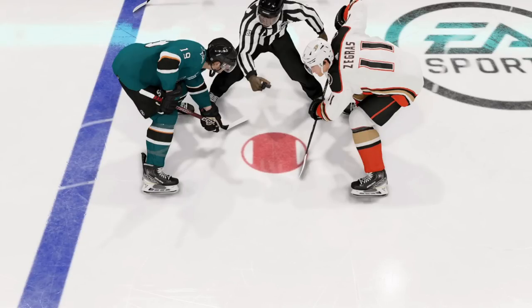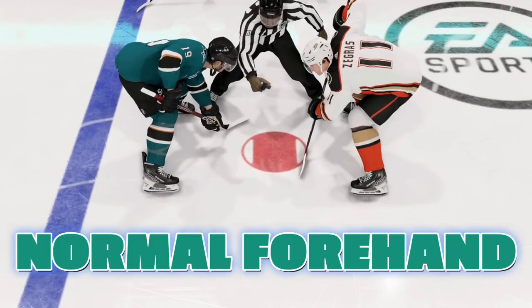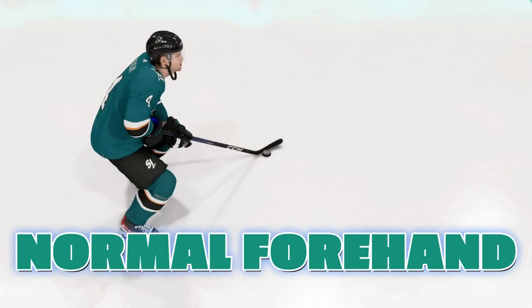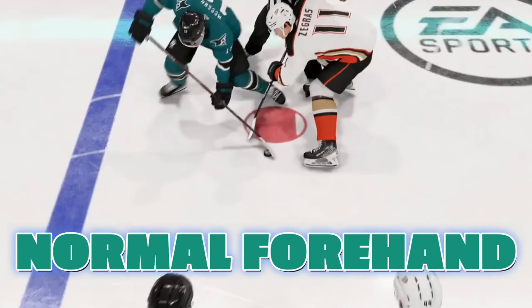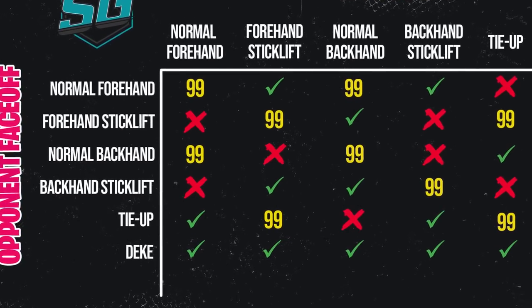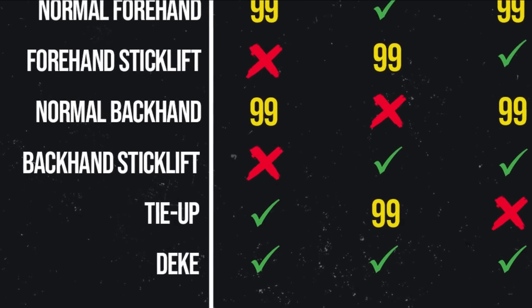Let's go through all the face-off variations so you know what they actually look like. Starting with one of the most basic: the normal forehand. You line up with a forehand grip and just pull it back down to the bottom of the thumbstick. If you are using a left-handed player, you hold the right thumbstick to nine o'clock and pull it down along the outside to six o'clock or five o'clock — just pulling it down. The normal forehand will only straight-up beat the tie-up and the deke. The tie-up is a very popular one, but also the most easily read — so pay attention to that.